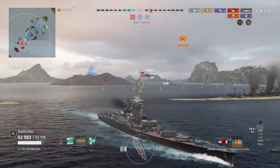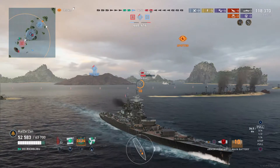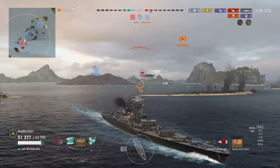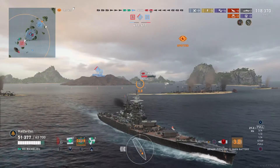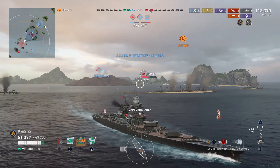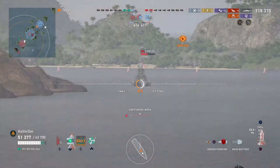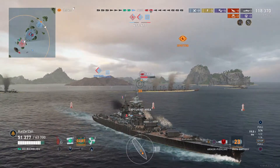But now I need to be very careful — I don't really have good fire angles pointing to the rear. The rear firing angles on the Richelieu are not that good, or the front to rear firing angles. As you can see on the minimap, I only have one gun on target — the other one is still blocked by the tower. As I push a little to the side, I finally get both turrets in action.